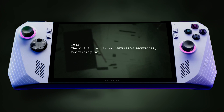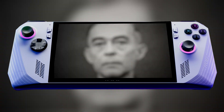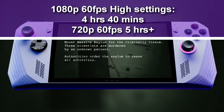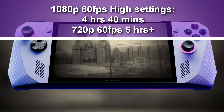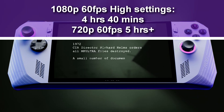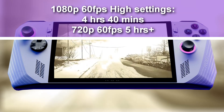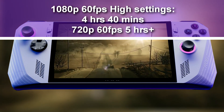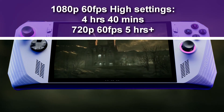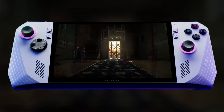The next title was a big hitter with the Nintendo Switch — Outlast 1, including the Whistleblower DLC. At 1080p, 60 FPS, I managed to get a staggering 4 hours and 40 minutes with Outlast 1 on high settings with everything else default. If you want to play a horror game as intense as Outlast for almost 5 hours, that's all up to you. You can probably hit a full 5 hours if you set the game to medium or low settings, or turn the resolution down to 720p.